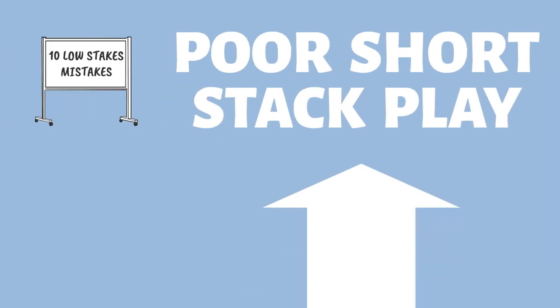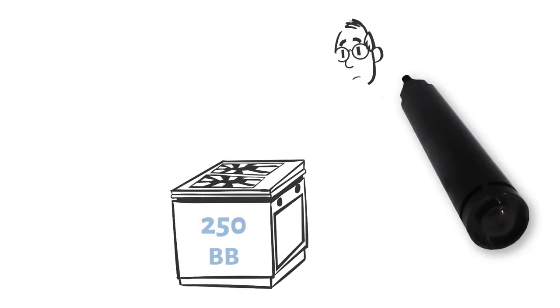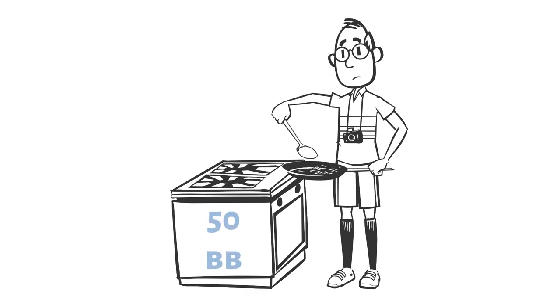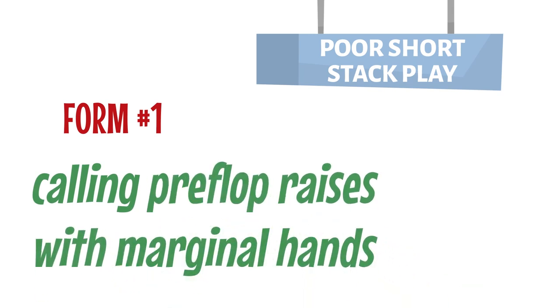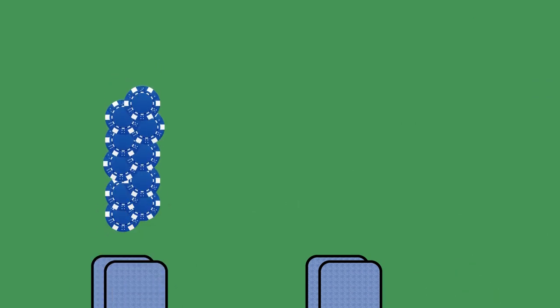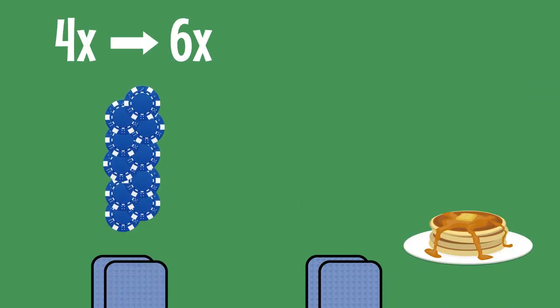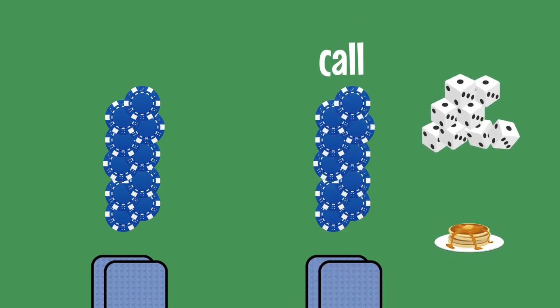The gist of this mistake is that many players simply don't adjust their play at all. You simply cannot play the same way with a 50 big blind stack as you would with 250. The most specific form of this mistake is that players will continue to call preflop raises with a wide range of marginal hands. With live opening sizes being on the larger side, typically about 4-6 times the big blind, these preflop calls get more and more dicey as your stack size decreases.